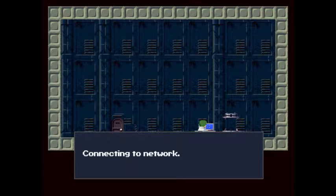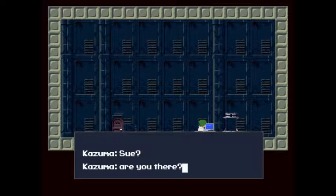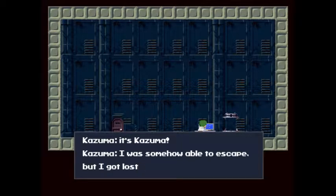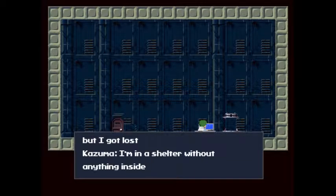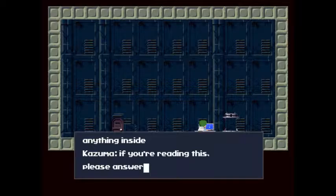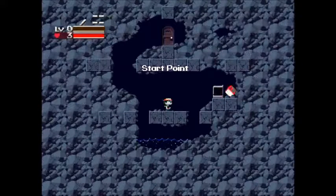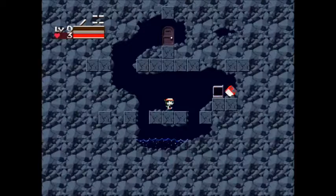We see someone's transmission — connecting to network, logged on, starting IM chat. It reads: 'Sue? Are you there? It's me, it's Kazuma. I was somehow able to escape, but I got lost. I'm in a shelter without anything inside. If you're reading this, please answer. Please?' What I like about Cave Story is you just dive right in — there's no real intro story. You get thrown straight into the plot, which is great.